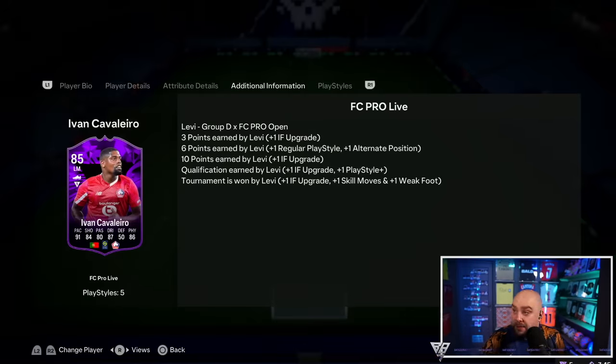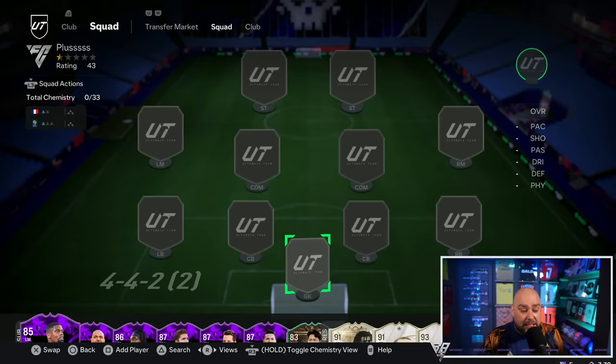This is one that stands out to me - Levi's got Ivan Calarello and he's selling for 16k. It's pretty brutal. So if you guys have got any of them, keep them in your club - apart from the expensive ones. The expensive ones seem pretty wild.